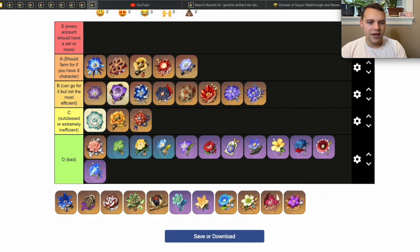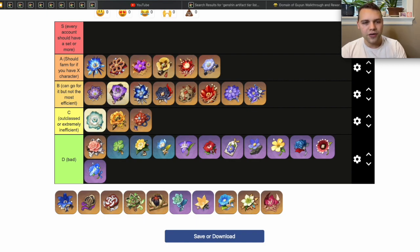The Thundering Fury artifact set — you should farm it if you want to use most Aggravate DPS characters such as Keqing or Cyno. It's absolutely worth going for, especially because it's in the strongbox. You can go for Thundersoother but it's not the most efficient — Thundering Fury, or a two-piece Thundering Fury paired with something else, is generally better. One of the worst things about Thundersoother is that you need the full four-piece for it to work, and the two-piece does nothing at all.